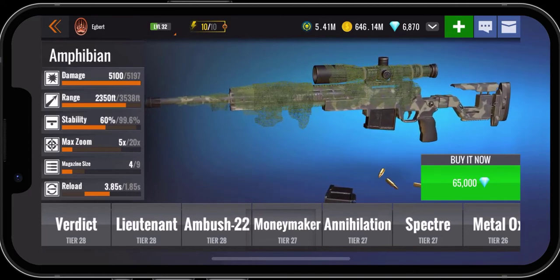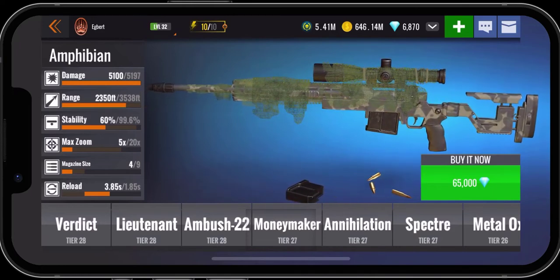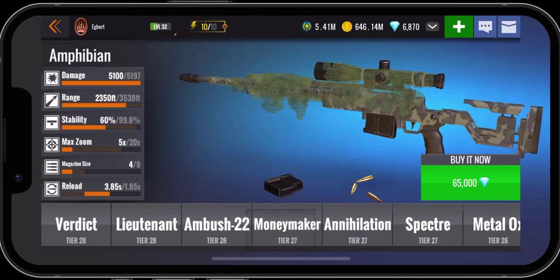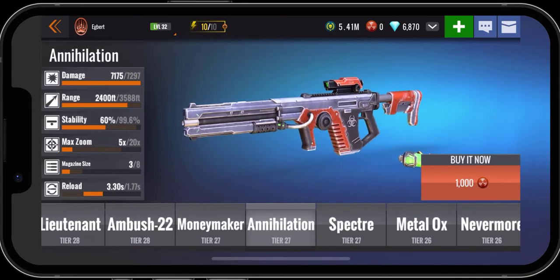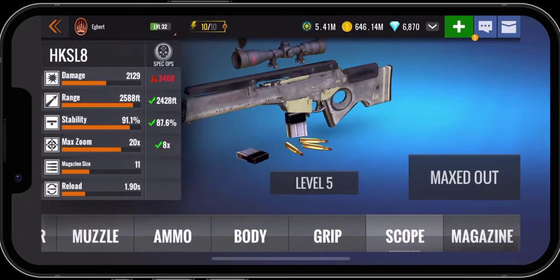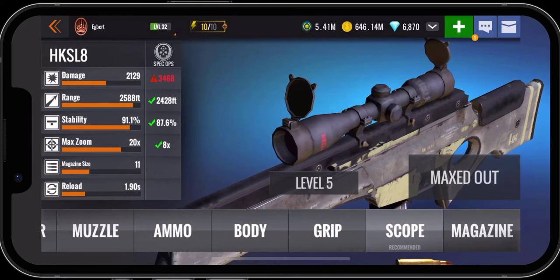As far as upgrades, you can use diamonds or battle tokens to upgrade it. The mag and the scope upgrades do take a lot of battle tokens — they're like over 6,000 for each upgrade. All the other stuff — your muzzle, your ammo, your body, your grip — those are relatively low, like 100 battle tokens to upgrade. It's a really reasonable amount.